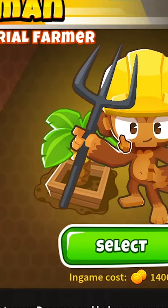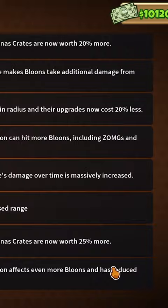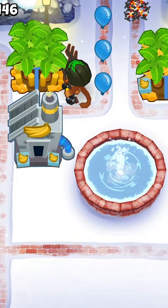Let's make the Farmer Monkey power-up that's usually used to just collect bananas into an actual working hero. Now, as this hero levels up, they get amazing bonuses when farming bananas.